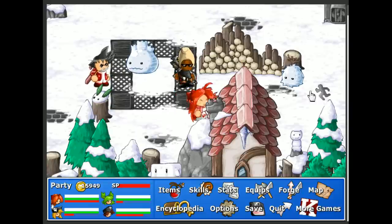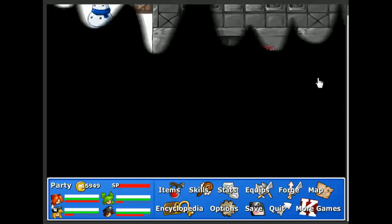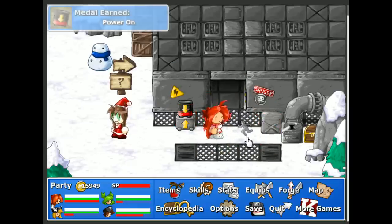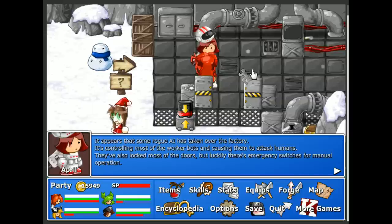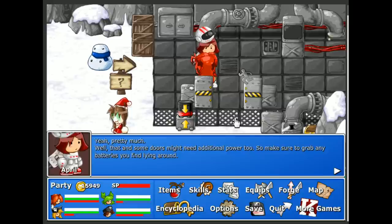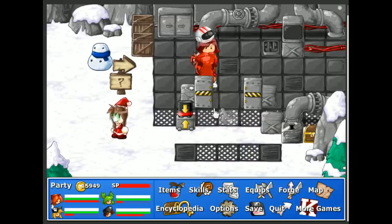Guess it's to the factory now since we need the hammer. So you need the batteries, right? Okay, we take the battery, put it there — power on. It appears that a rogue AI has taken over the factory, controlling most of the worker bots and causing them to attack humans. They've also locked most of the doors, but there are emergency switches for manual operation. So we can still get around as long as we activate the switches, and some doors might need additional power too, so grab any batteries you find. Switches and batteries are good, robots are bad — got it.